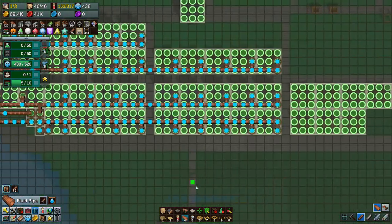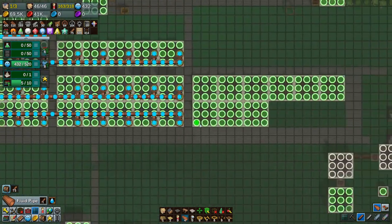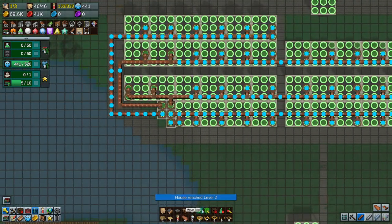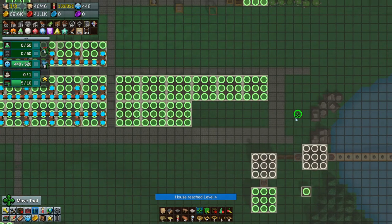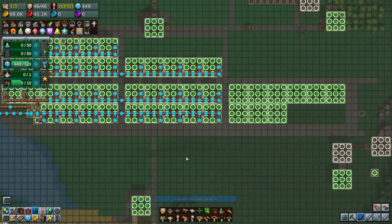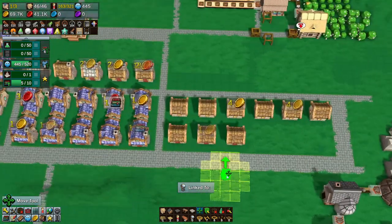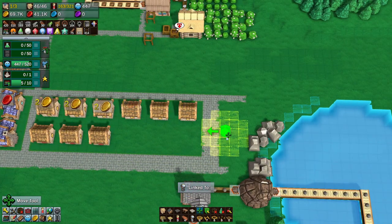And here we've got water — as you can see, this is all backed up, but it can supply everything that we need. What I want to do is take this well because this doesn't need to be here, and put this well somewhere else.